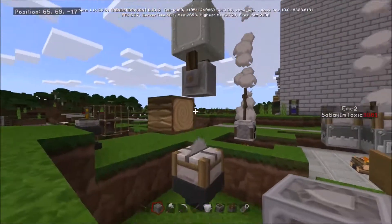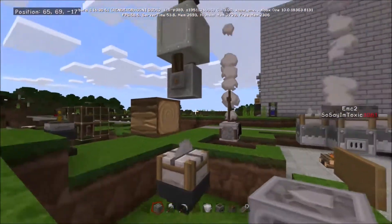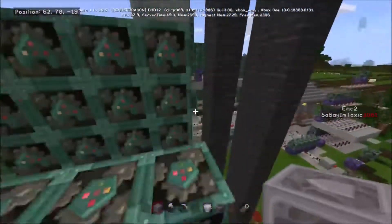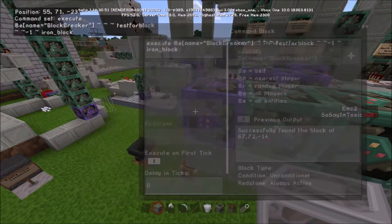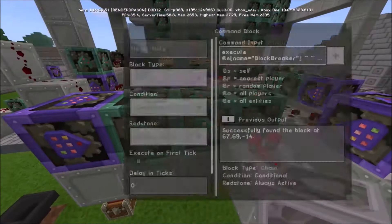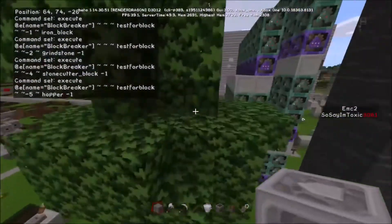What you need is a block breaker armor stand on top of an iron block, underneath the grindstone, empty space, stone cutter, and a hopper. What's going on in the code is it's checking to make sure each and every one of those blocks is placed in the right place — grindstone, stone cutter, and finally the hopper.